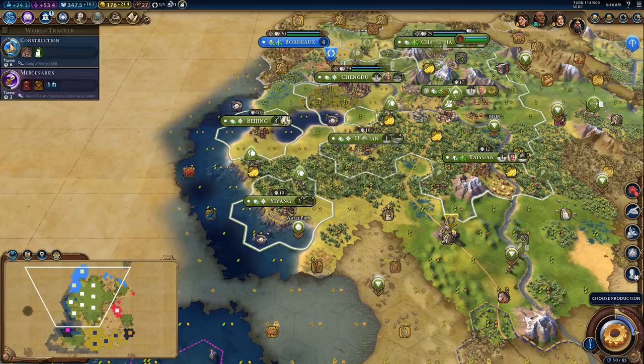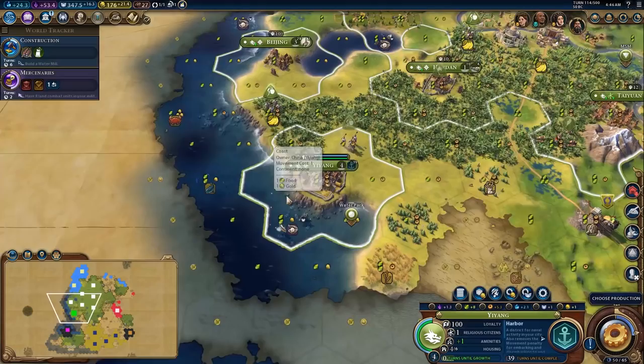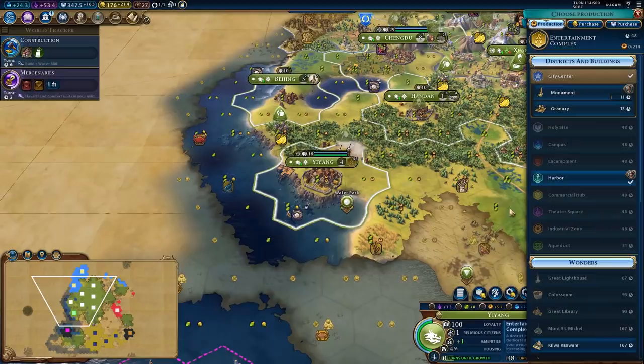Getting my hands on caravels reasonably soon is pretty important. In fact, I might go ahead and start working on that in my coastal cities pretty much immediately. This will finish the walls and we can overflow into a harbour.